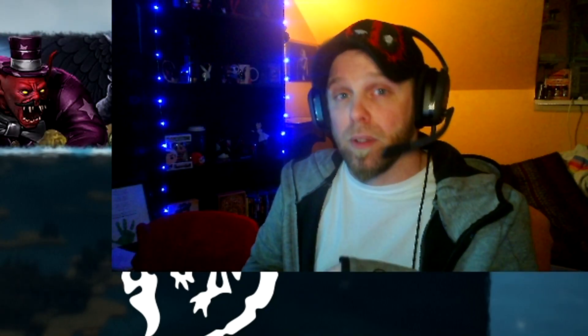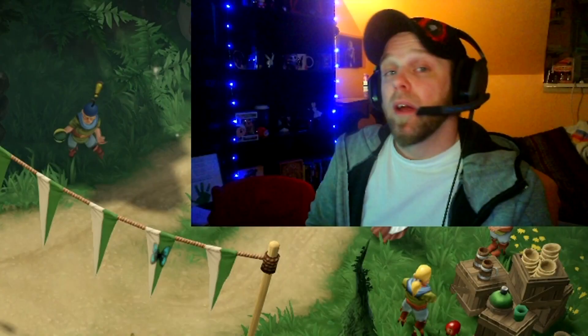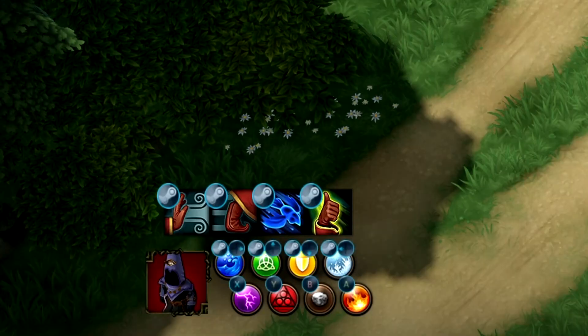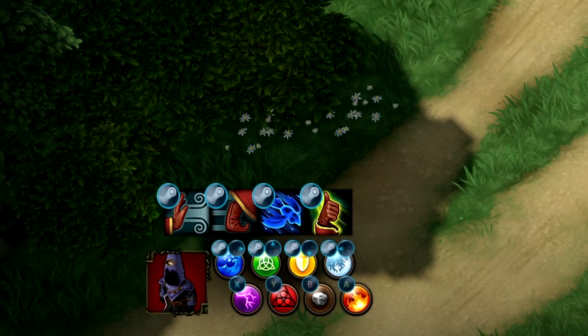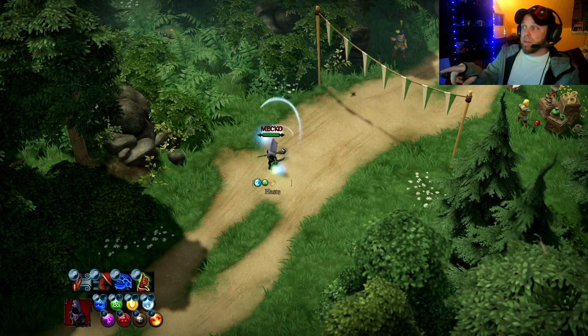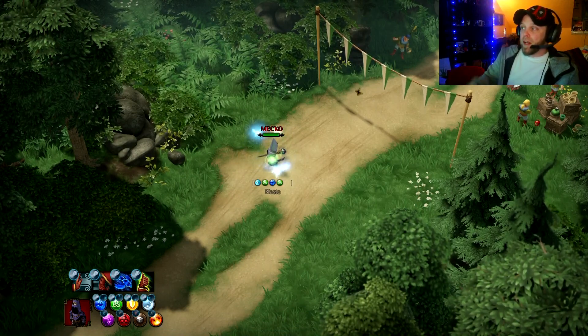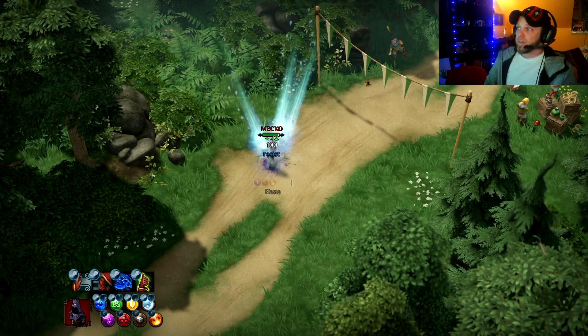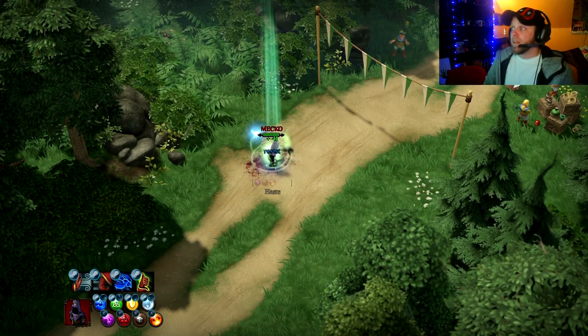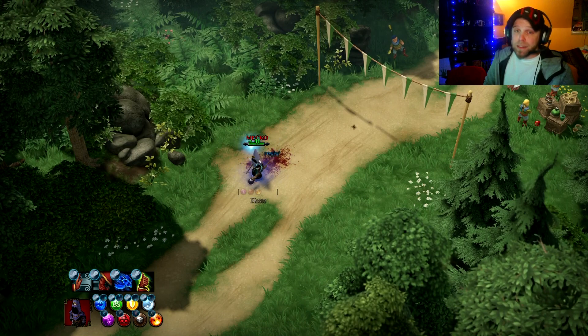If you want to see a demonstration, let me set up a game and show you how the D-pad works. As you can see, we're in game now. You can see the Steam icon thing I was telling you about — don't worry about that. By pressing the D-pad, I'm able to use the other elements. I'll heal myself here.